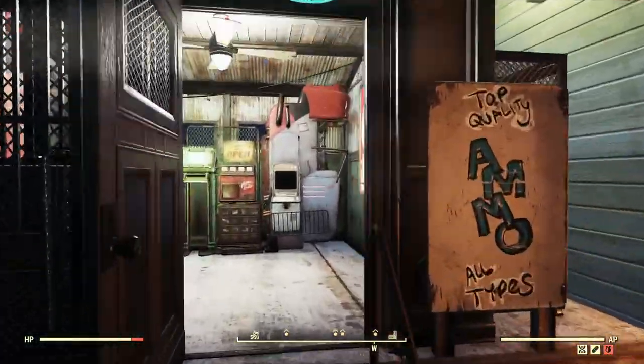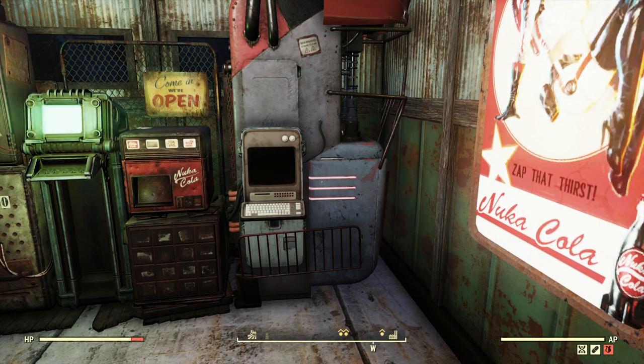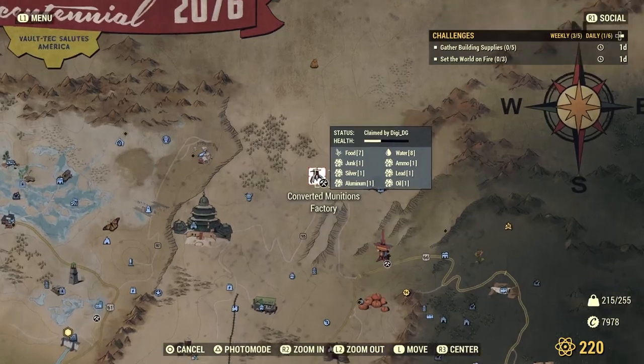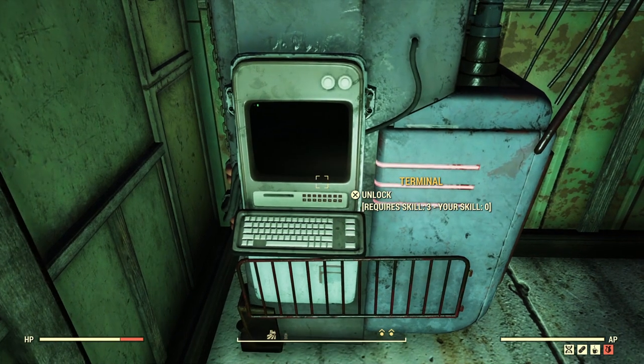It's kind of like a miniature version of the machine you find at the Converted Munitions Factory. At the Converted Munitions Factory there's a much bigger machine with a computer on the side where you can select what kind of ammunition you want to print — we're going to assume it's a 3D printer style thing. The key differences: this one is a lot smaller and more compact, and crucially it does not need to be powered.